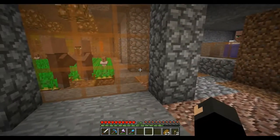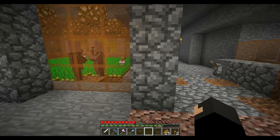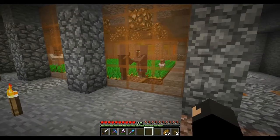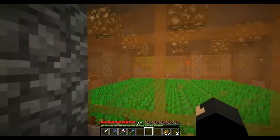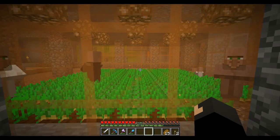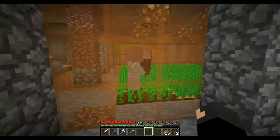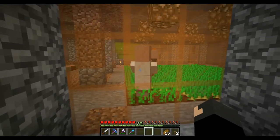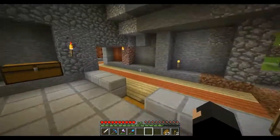I might make a tutorial of this. This is an ImpulseSV farm — I got it from ImpulseSV but I'll probably do a tutorial separate, I'm not 100% sure. All it is is a 9x9 area here, and you put loads of crops in. The hardest part of this build is literally getting the villagers in, but thankfully I've got — I'll go to it now just to kill some time I guess.